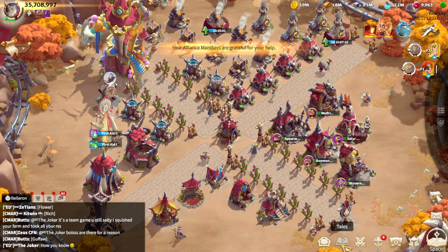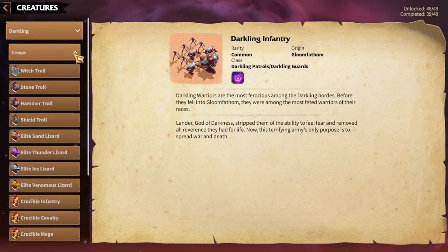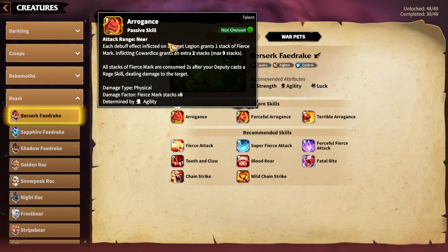First of all, we need to understand which Warped is good for which hero pair. We're going to start from the beginning. First: Berserker Fade Rake. I think this Warped is especially good for Cavalry, and mainly for Forundil, simply because of the Arrogance skill and the Cowardice which his Arrogance is getting — that's the best synergy for Forundil.